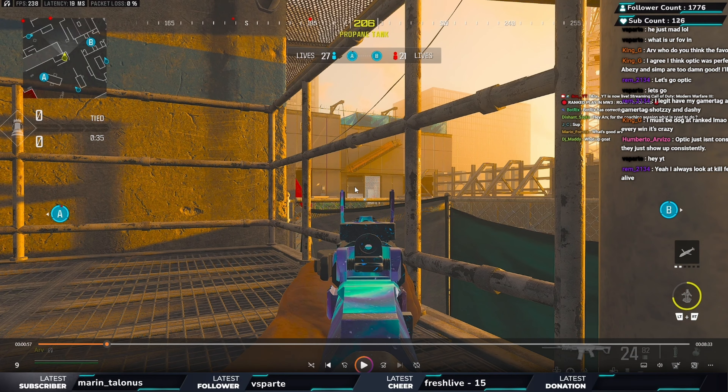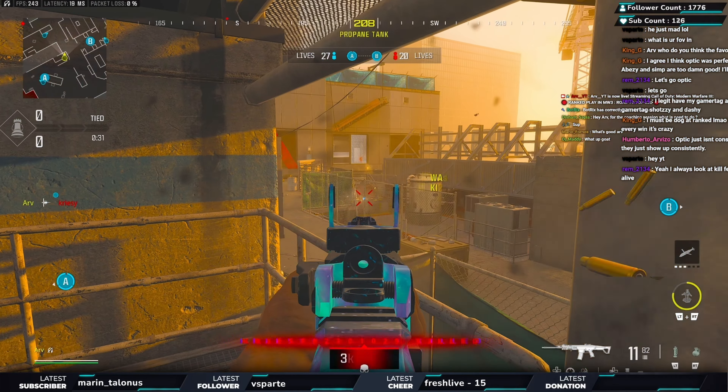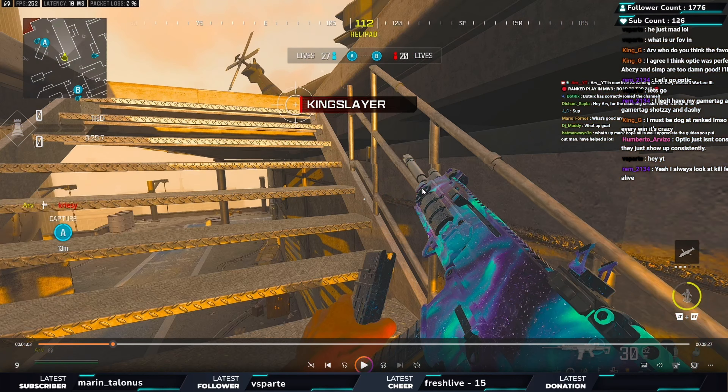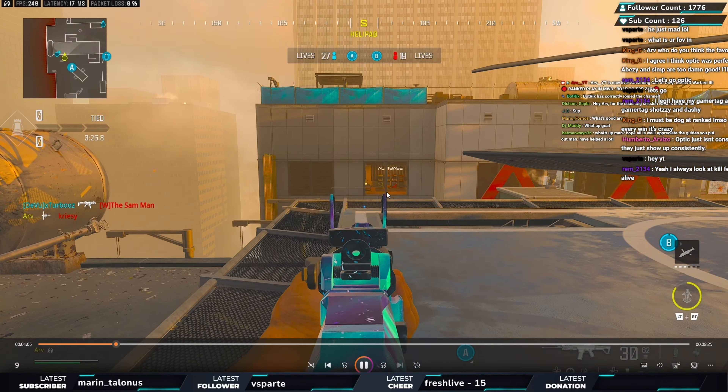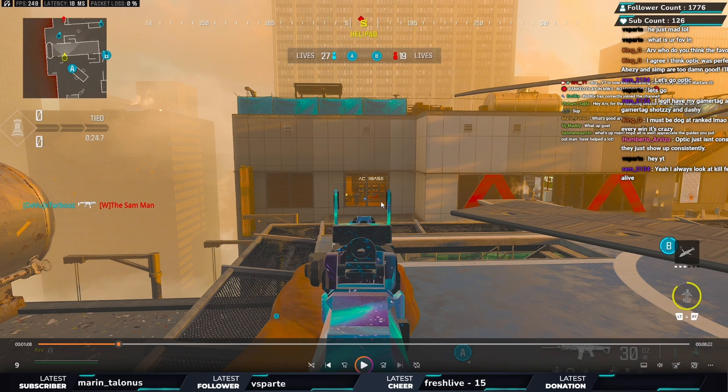We turn around and watch the front again. He should have distracted for longer. I'm now holding the cross from a different angle since my teammate isn't on the right anymore. We take out one, and there's another on the far right. Looking at the mini map, I figure out two of them are probably coming through the left window. I go up the ladder to cover that area.